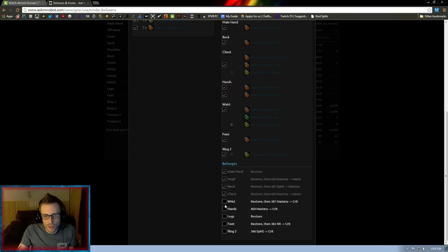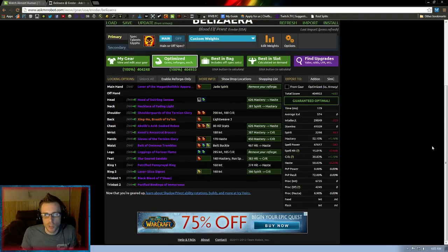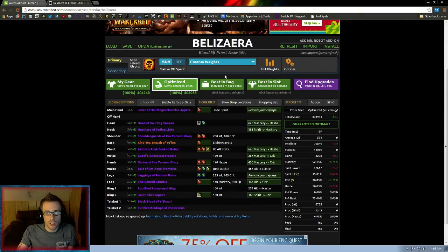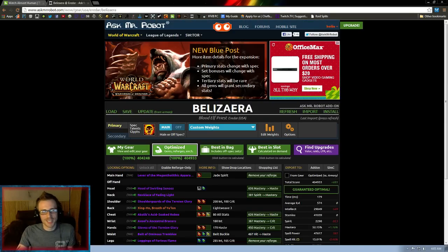Once you go through all of that, you'll have an optimized Shadow Priest with as near-perfect hit and balanced stats as you can possibly get. I believe that's pretty much all you'll need to know here. You can mess around with other options and other classes if you'd like. It's a very valuable tool as long as you know the minor tweaks you may need to make to assure you're getting the best results. Enjoy and good luck in your endeavors to be the best Shadow Priest you can be. See you guys later.